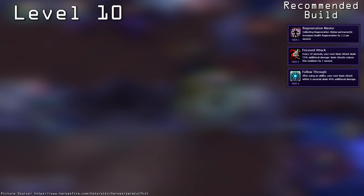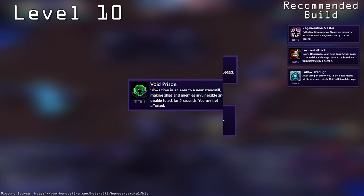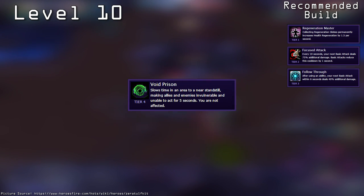For Zeratul's heroic, you have the choice between Shadow Assault and Void Prison. Of these two, I recommend picking Void Prison. It's the all-around better choice, providing good control during teamfights and good escape if you get caught out.